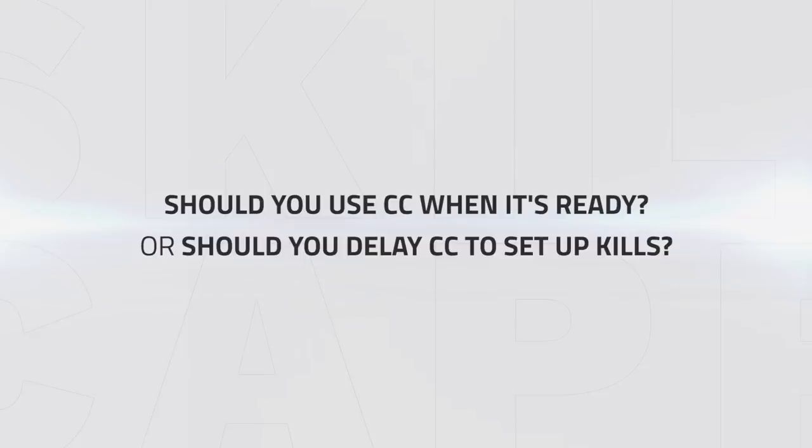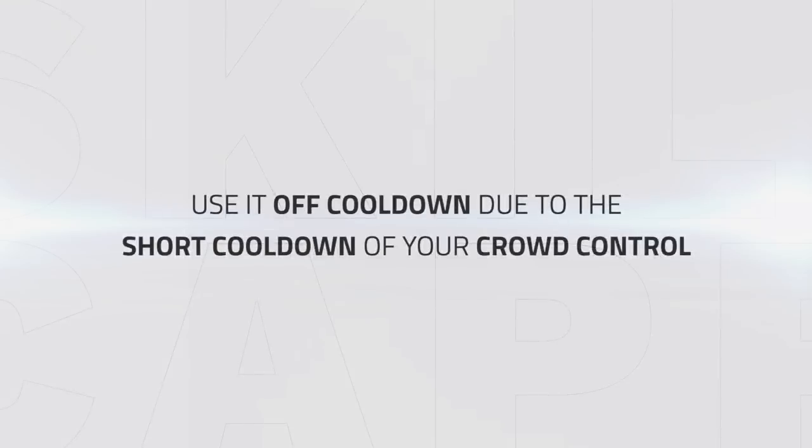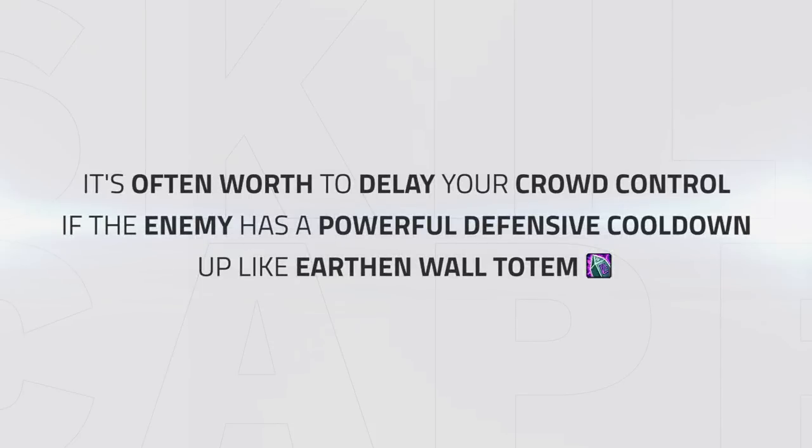Now, should you be using your CC as soon as it's up, or should you be trying to delay it to set up kills? Well this question has two answers. The first is yes — you should always use it off cooldown due to how short cooldown your crowd control is, and how important it is to burn through the enemy's defensive cooldowns. However, it is always incredibly situational. For instance, if a target has Blessing of Protection or Sacrifice up, or a Shaman has Urban Wall Totem down, it's often worth delaying your crowd control until these powerful cooldowns are over.